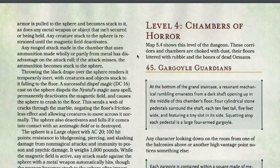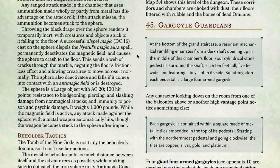Area 45, Gorgel Gardens. At the bottom of the grand staircase, a persistent mechanical rumbling emanates from a dark shaft opening up in the middle of this chamber's floor. Four cylindrical stone pedestals surround the shaft, each 10 feet tall, 5 feet wide, and featuring a tiny slot in its side.